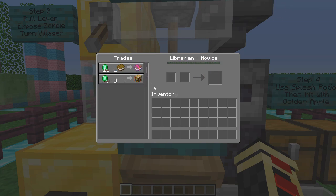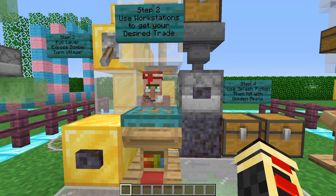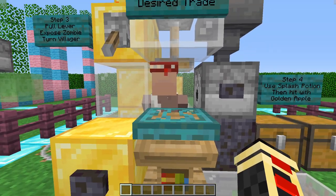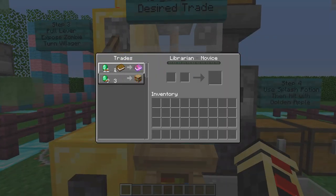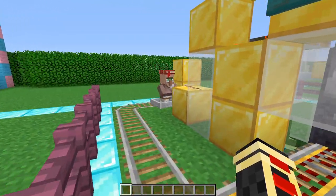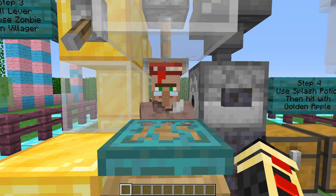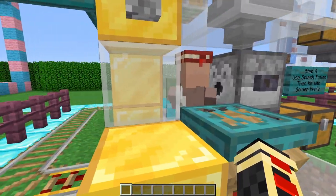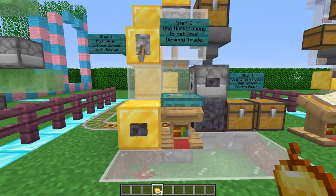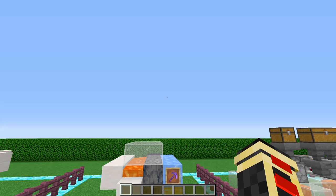Once the villager changes, hit him with a splash potion and a golden apple, wait for him to change back, and you've got your discounted trades. Make sure you lock in your villager. Once it's at the desired discount you can repeat the process to expose them to the zombie again. Once you have the desired discount — for instance a one-emerald book for Blast Protection — just hit the button, send the villager off to his location, and repeat with as many villagers as you want.